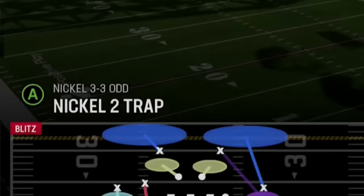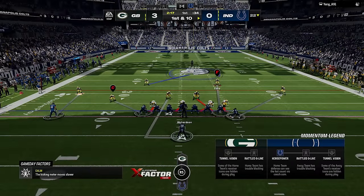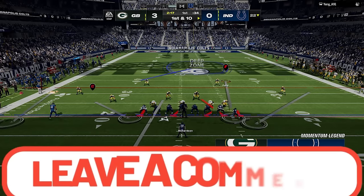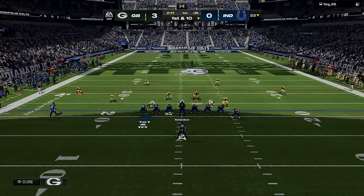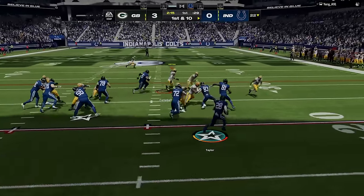Back on defense, I switched from the press cover 1 to the Sam Mike, as the press version is just riskier and can get beat deep by simple fade routes to the outside — but most people don't know that, so try both and let me know which one works best for you. He goes under center with 3 tight ends on the next play, so you know he's going to try to pound the rock. The key word is try, as he doesn't get much at all.